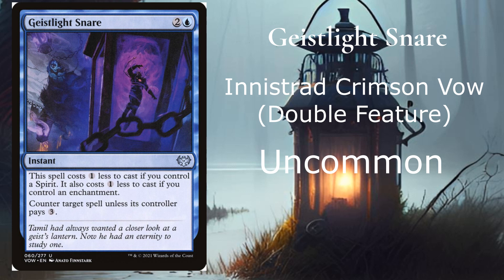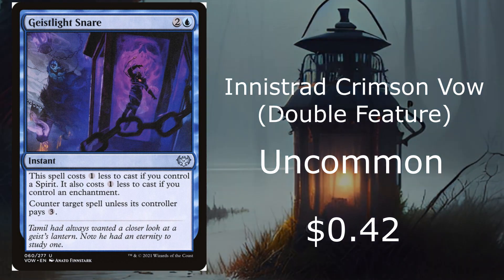At number 6, we have Geist-Light Snare from Innistrad: Crimson Vow or the Double Feature. It's an uncommon going for 42 cents on the market. This one can cost as little as 1 if you do it right — it normally costs 2 with 1 island. This spell costs 1 less if you control a spirit, and also 1 less if you control an enchantment. So if you have one or the other, counter target spell unless its controller pays 3, which you can make cost just 1.